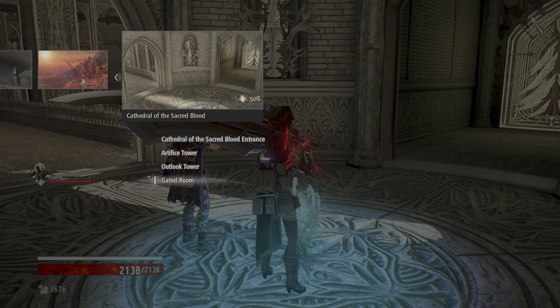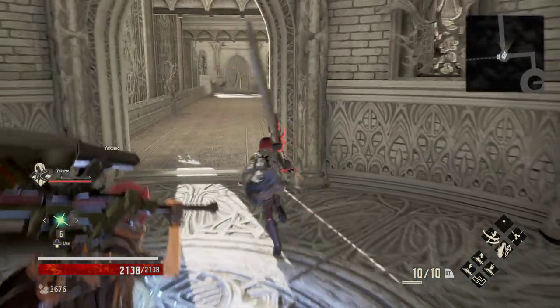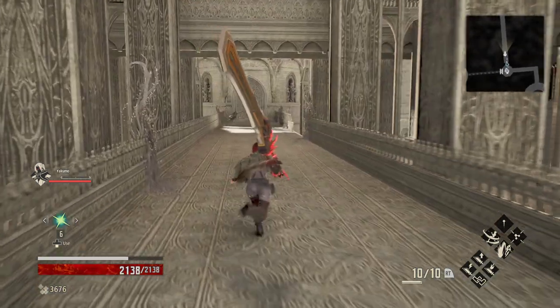Gated room — you can even see the door in the actual screenshot of this. Just keep that in mind. We're going to head forward, kill this goldie, and then we're going to drop down.